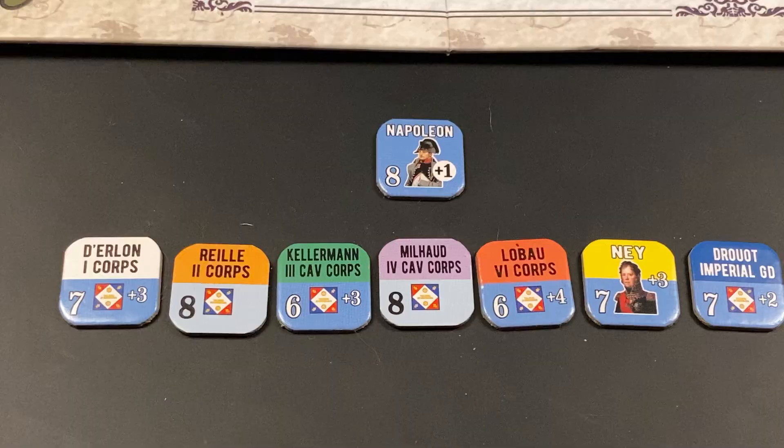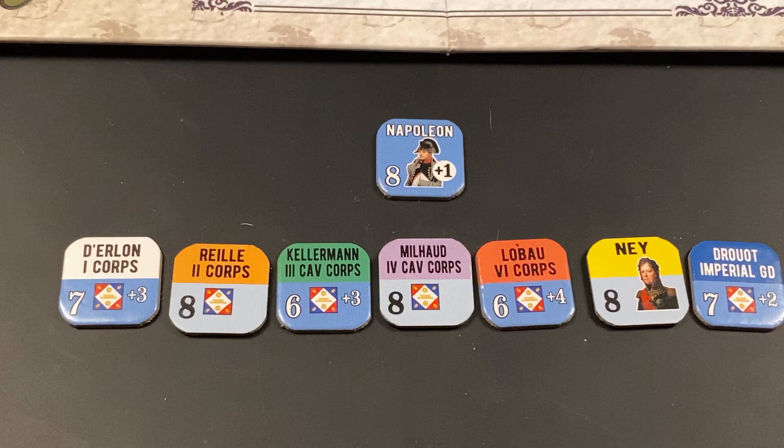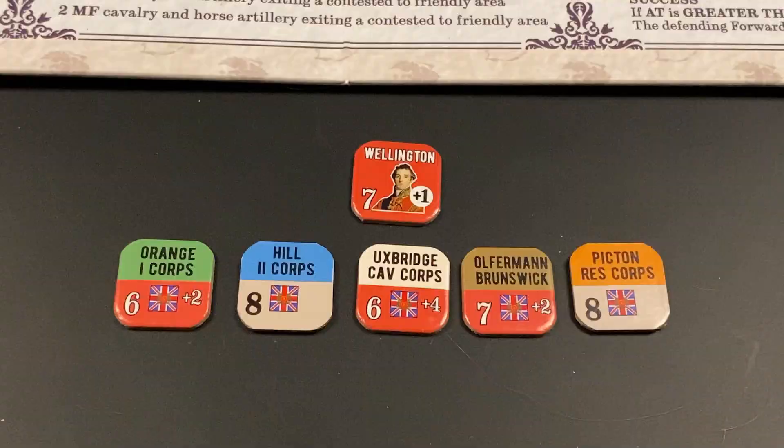The French want to activate Ney's corps. Ney has an activation rating of 7. We roll 2d6 and add 1 for Napoleon's activation bonus. The result is a 7, modified to an 8, and Ney is successfully activated. His corps conducts moves and assault actions on the map. Now for the Anglo-Allied third impulse: the Anglo-Allied player wants to conduct a double move — a special commander action — and must roll 7 or higher, which is Wellington's activation rating. The roll is a 6, so Wellington fails the special double move activation — this becomes a pass. Wellington's counter is not flipped to its spent side for failing this special activation.